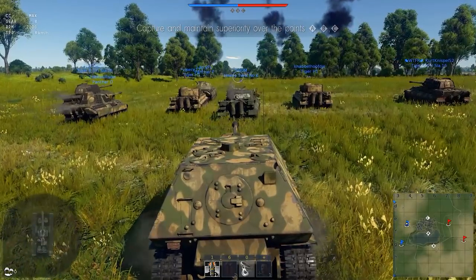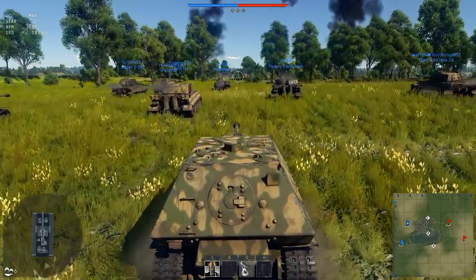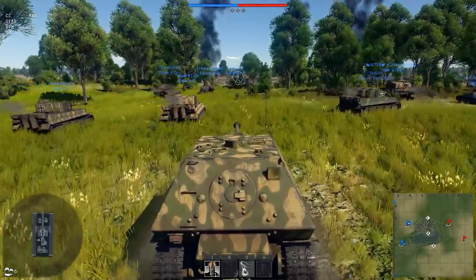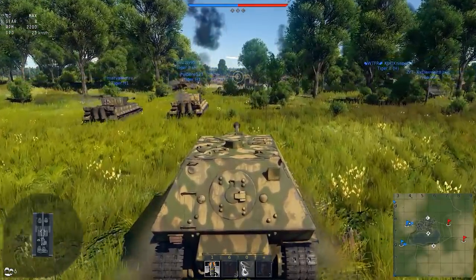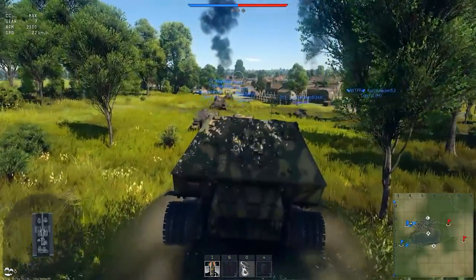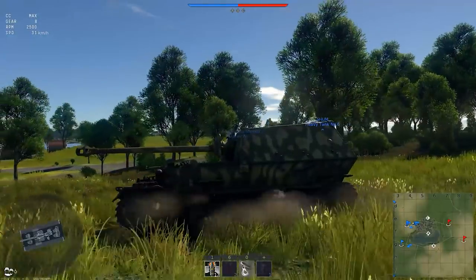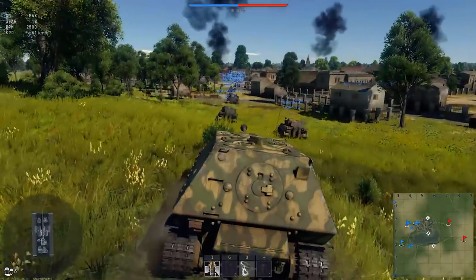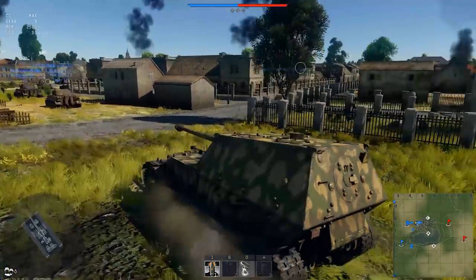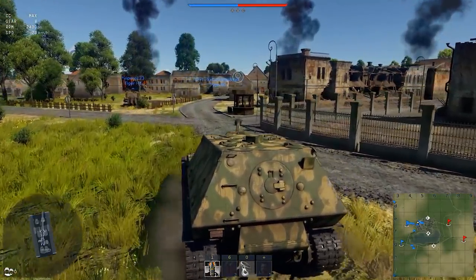I'm playing the Ferdinand because I want to get the skins unlocked for it. My idea is that it's an armored tank destroyer with a good gun, so I thought it sits in the back of the map and snipes. I thought this is going to be an annoying vehicle to spade through the grind for skins, because you have to get approximately 450 kills, which in realistic battles is about 275 if my math is correct. It's not easy to get that amount of kills if you're going to be just using it as a reverse spawn camper.